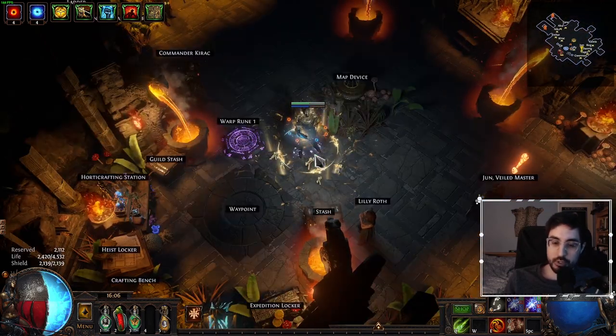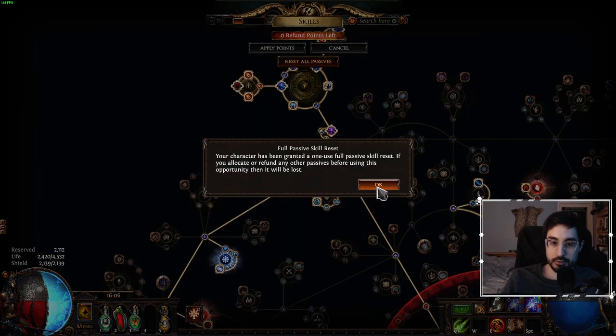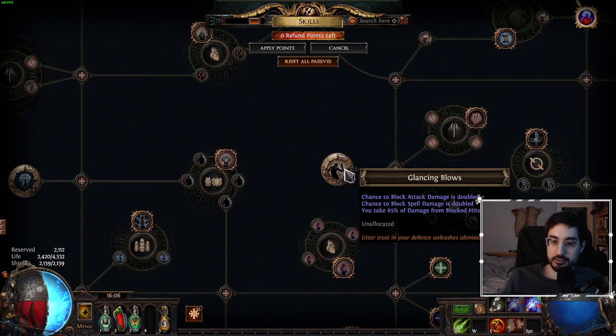One frequently asked question regarding Aegis Aurora is: should we go Glancing Blows? Glancing Blows is right here, and it doubles our attack block and doubles our spell block, which means we would only need to get 37 attack block and 37 spell block to cap. So this just seems like a really easy shortcut. However, there is the downside: you take 65% of damage from blocked hits, and this downside makes this bad for our build.